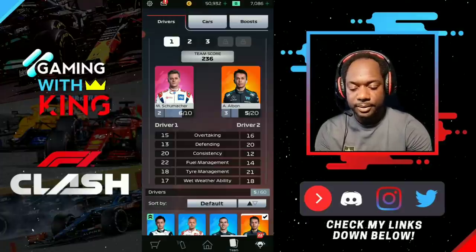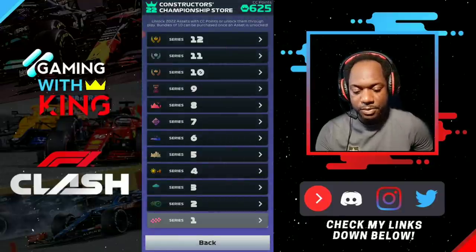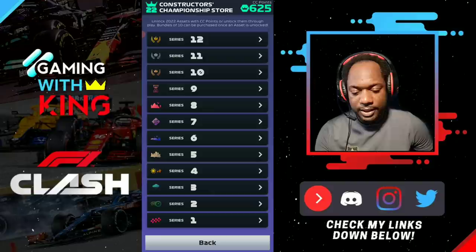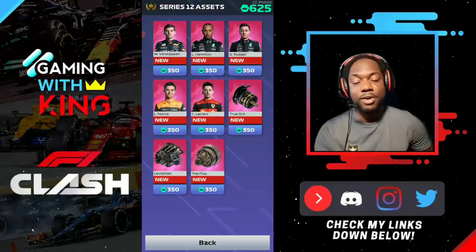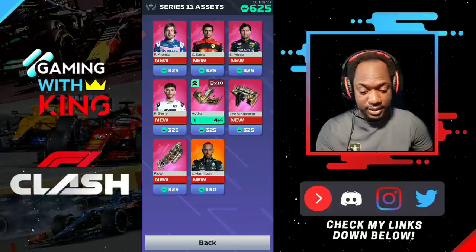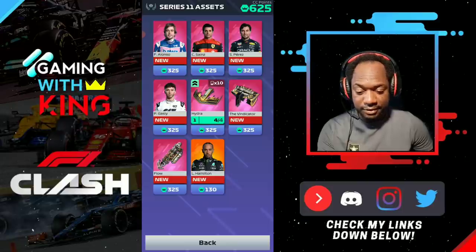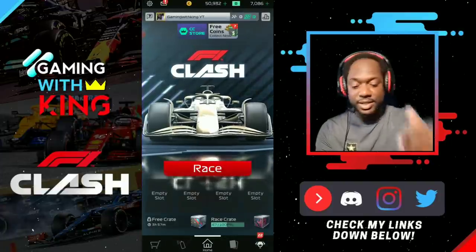Now the CC store - from Series 1 to 12, the cheapest part this year is going to be 5 CC points as usual. The most expensive part is going to be 350 CC points - that's a lot. It was 200 for the max level asset from 2020. And for the second tier drivers it's 325. That's a lot, Hutch.